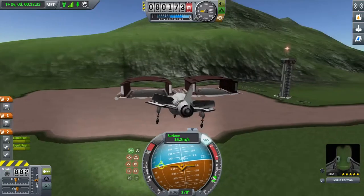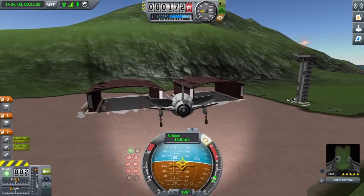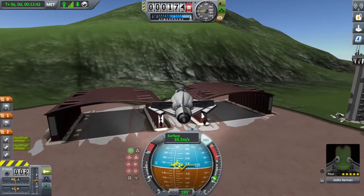I always put the lights on when I go into hover mode because I can see things, especially when you're hovering right next to something. You can check it out - gives you a little light.